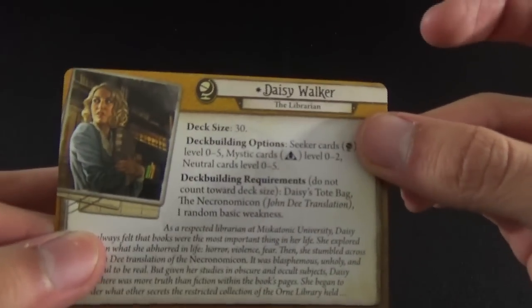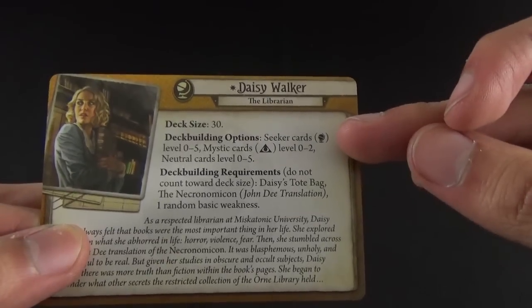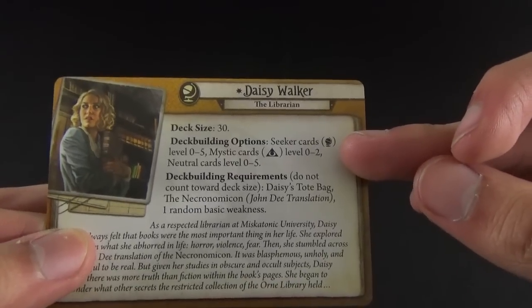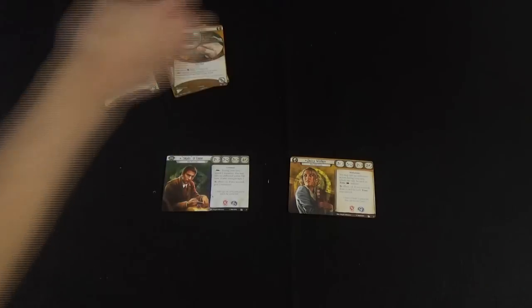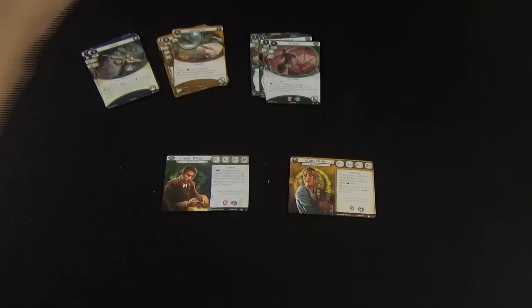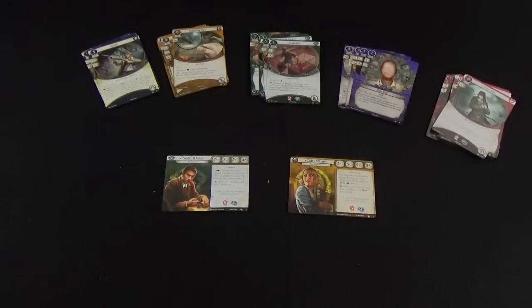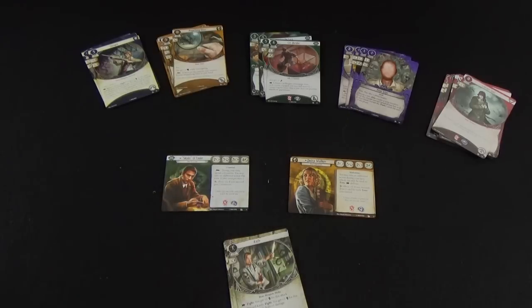When you pick an investigator, look at the back of their card to construct their deck. The back tells you what class cards are available to this investigator. There are five classes of cards: Guardians, Seekers, Rogues, Mystics, and Survivors. There's also a common pile that everyone can draw from and use to construct their deck.